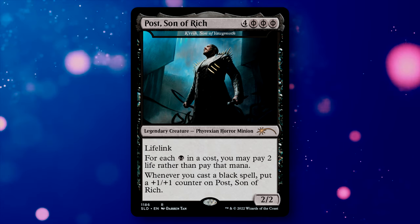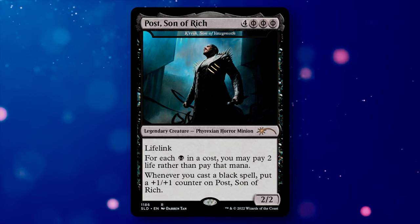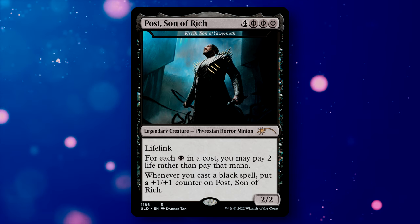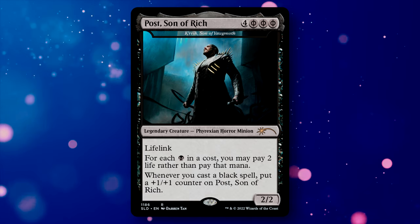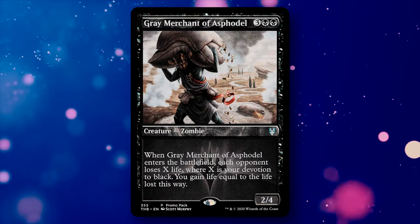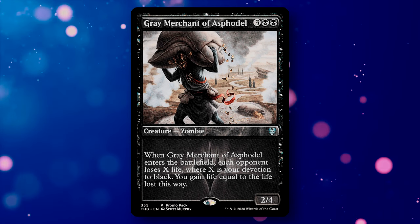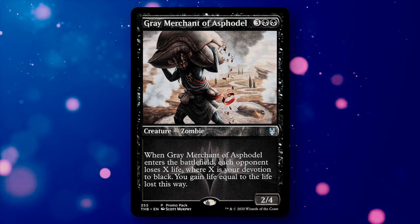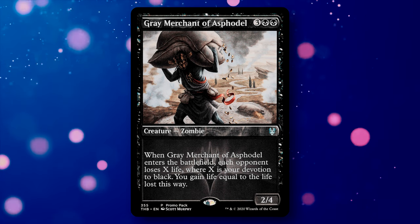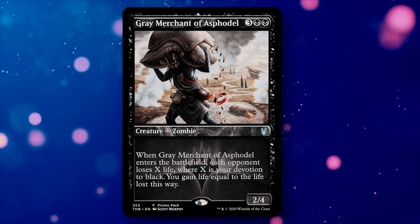The way this deck works is simple. Kirik lets you pay for all black pips in all costs by paying 2 life, and this is our main game plan. Kirik offers ramp in a form that even green decks might struggle to keep up with, so we want to utilize that in the most extreme form. Our main goal is to access a combo utilizing the Grey Merchant of Asphodel to leech life off each opponent equal to our devotion to black. Since this is an enter ability, we can tap into combo loops to repeatedly sacrifice the Merchant and have it re-enter.